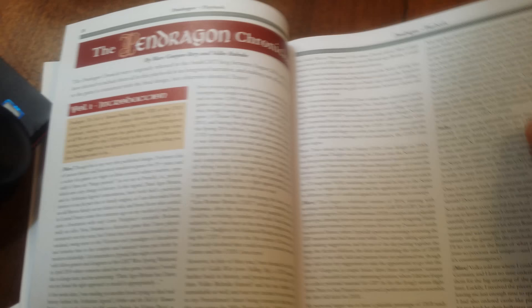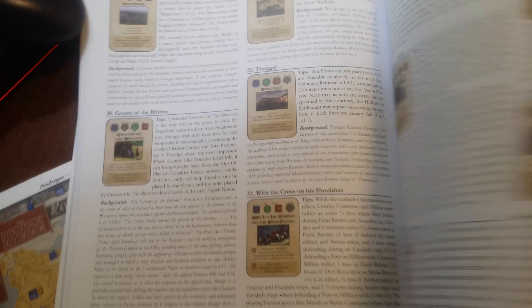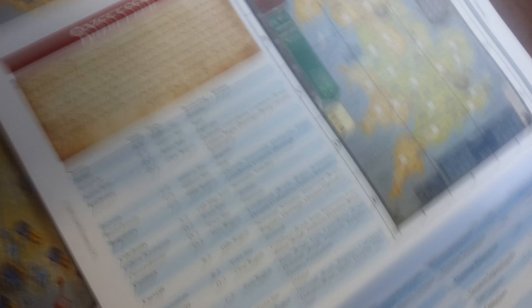Inside GMT had a whole series of articles on the design of this game included in the box. They also include full details in the playbook on the cards — what I really appreciate is the background information for the cards, which lets you learn all sorts of details including backgrounds on the different epoch event cards. Then you have the designer notes, non-player designer notes, and quite a few sources that were used — even a recommended fiction reading list in an old D&D style.